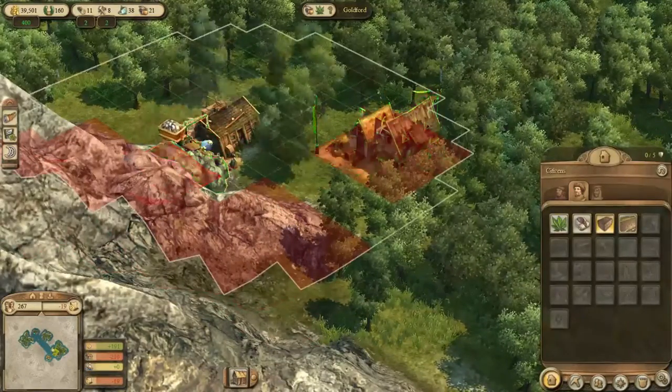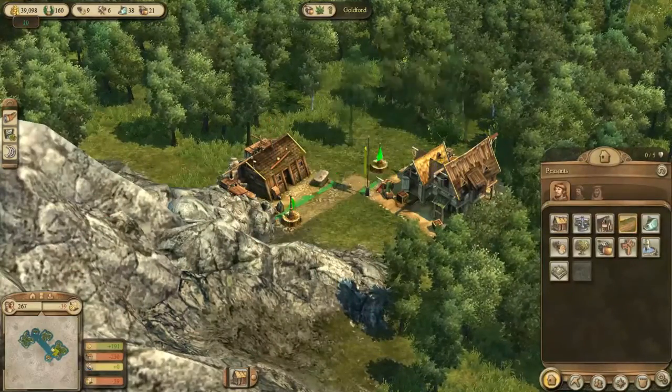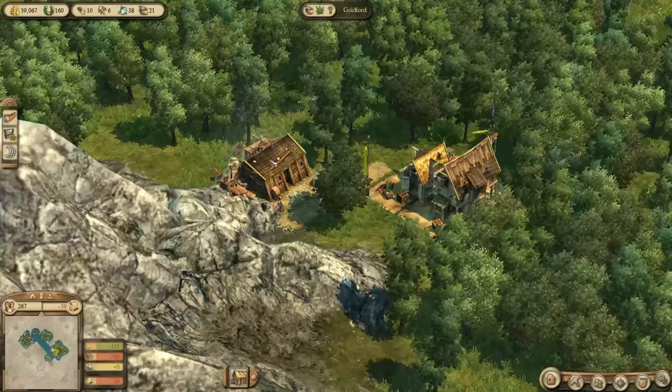And a stonemason's hut - there we go. A little road here. We can now also build cobblestone streets, but we won't need that just yet.